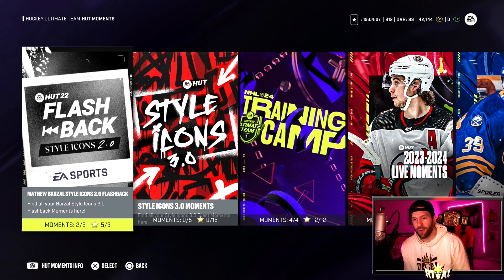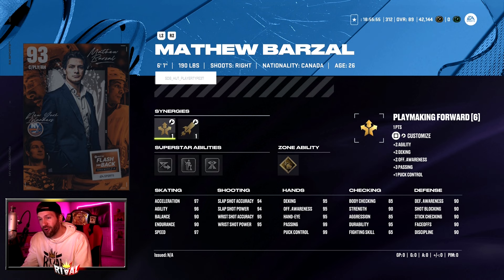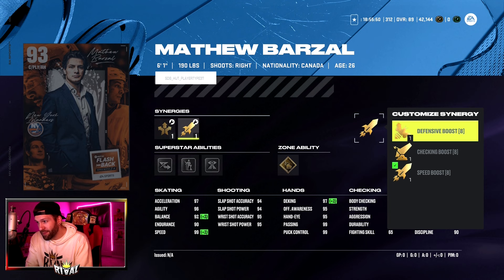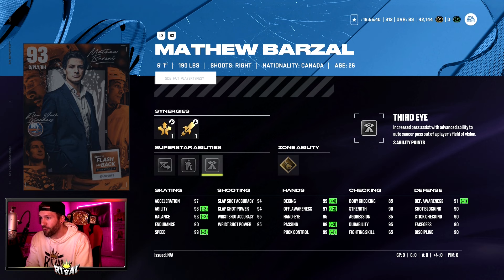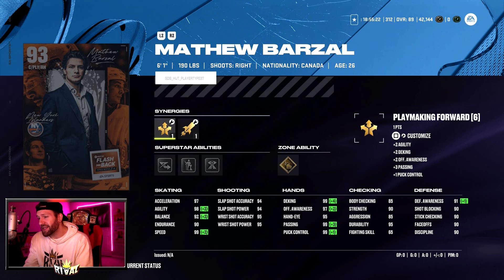You go to HUT Moments, you go to the first one right here. Now before we take a look at these challenges, is the grind even worth it? I would say yes. This card goes up to a 99 speed. If you put speed boost on, he is a 97, but get a plus two there, go up to a 99. He's got two-way forward, playmaking forward, four abilities — elite edges, born leader, third eye, and wheels. That is very good. You pair up wheels with elite edges, with the 97 acceleration, 98 agility it can go up to, and a 99 speed. This guy's going to be flying out there.